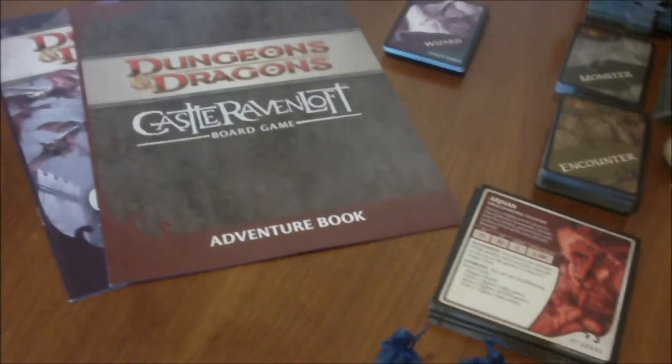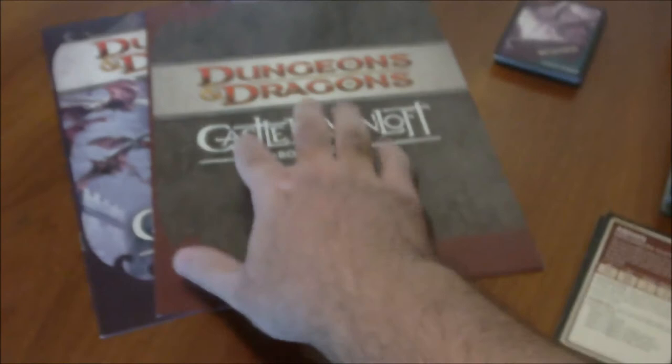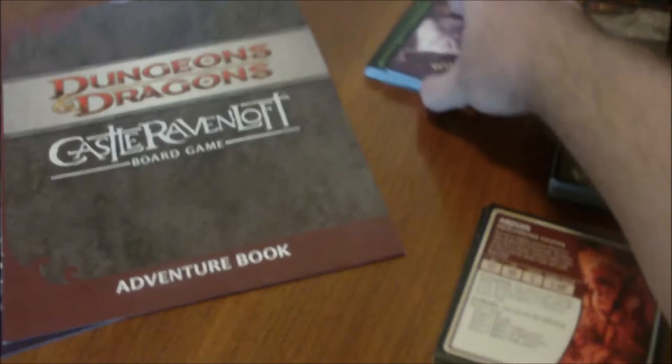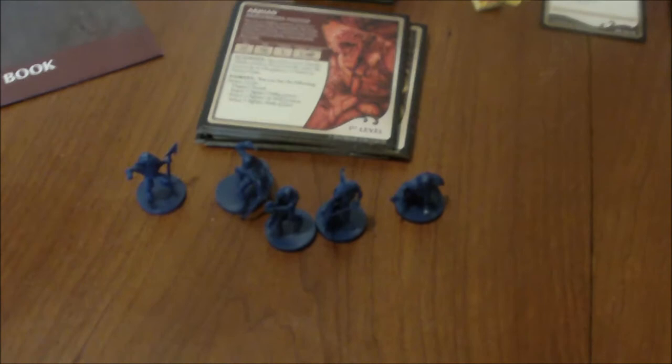Here's a little overview of all the things that come in the box. We've got our rule book as well as our adventure book that contains all the different scenarios that the players can go through. You've got cards for each of the player characters to go over their abilities, as well as the player character tiles and miniatures. In addition, there are several decks of cards including monster, treasure, and encounter cards.